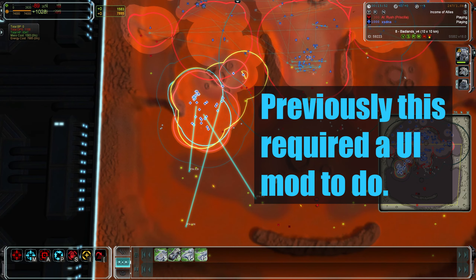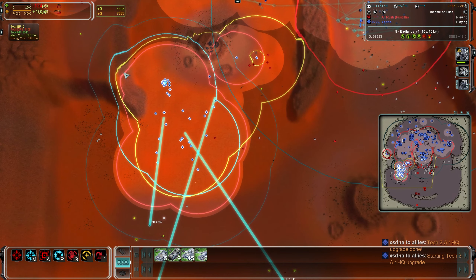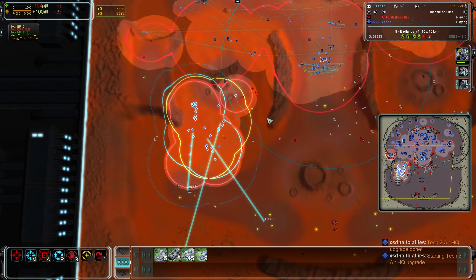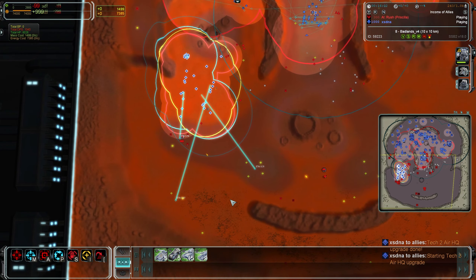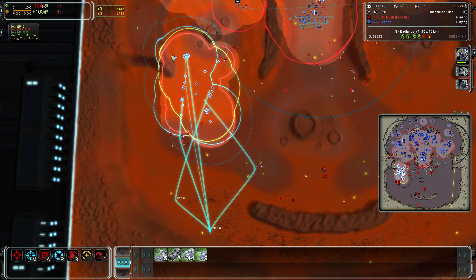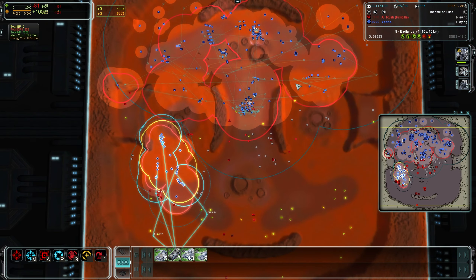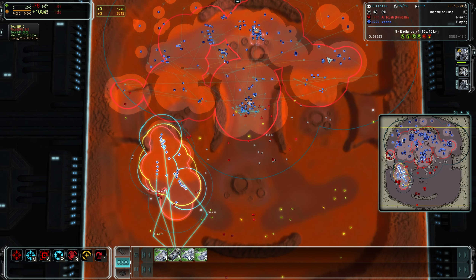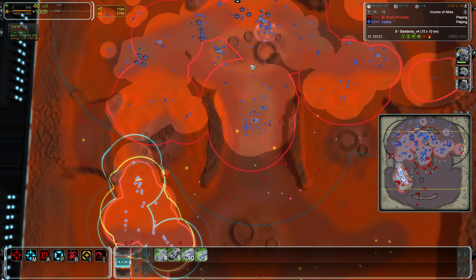It says distributed four but there are really three orders — one, two, three — and it just randomly splits up the groups and gives each one orders. You can hold Shift and give a fourth order, and the separate units will each go their own separate way and then join up again at the end. That works the same for land, air, as well as naval units.